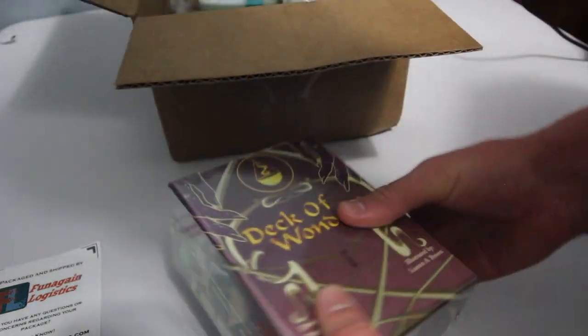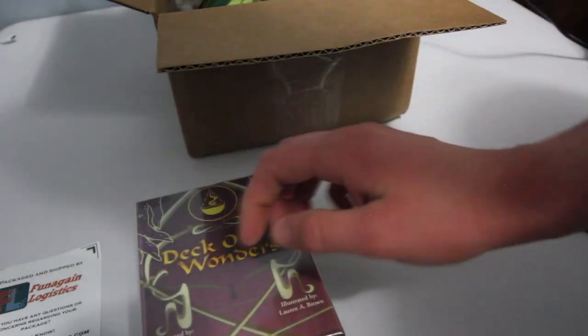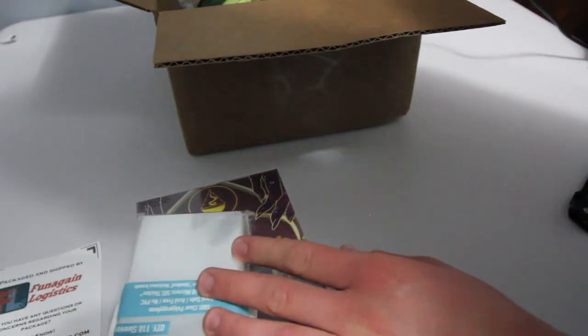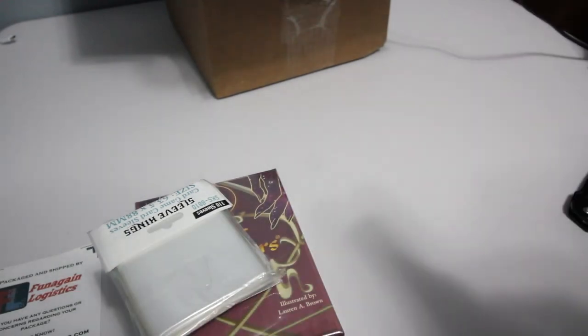So we have our core game here. Then we have some card sleeves. It looks like we have two Max Card Sleeves — should be enough. And then we have our stitched playmat. Let's take a look at this first.